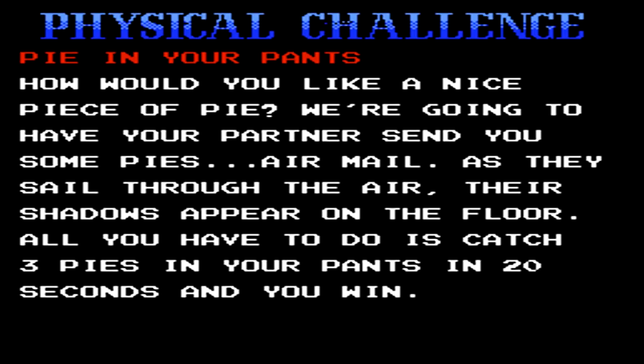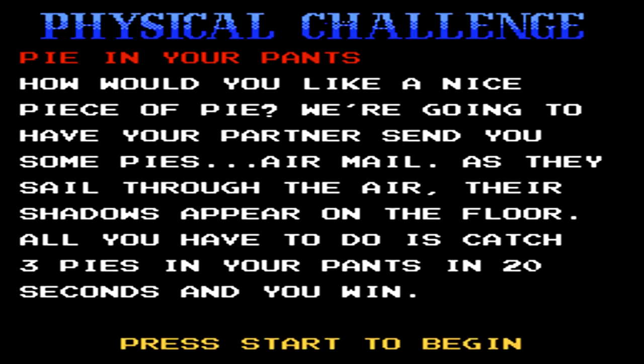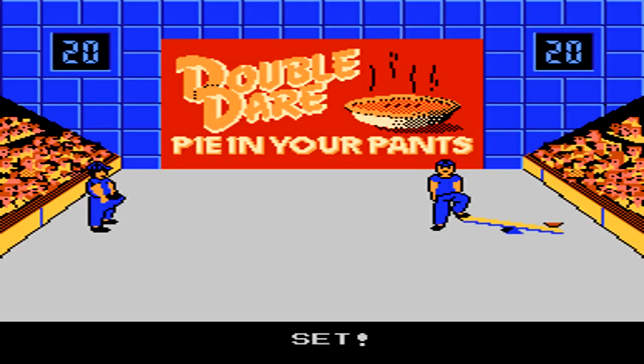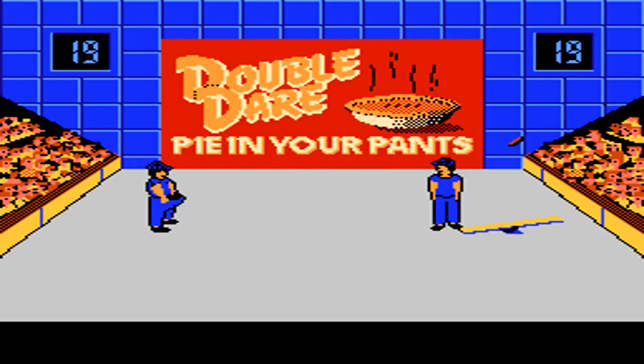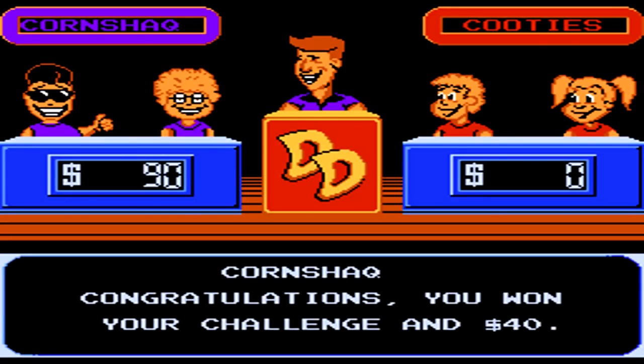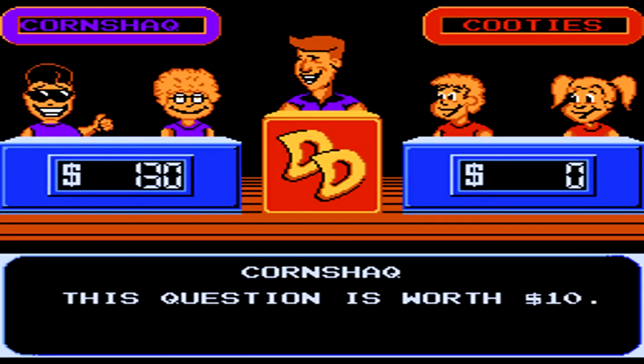The physical challenge we end up getting is Pie in the Pants. You hit a button to launch a pie up into the air, and then control the guy on the left to try to catch it in his pants. You must catch three of the pies to complete the challenge. While the hit detection can be a little bit off at times, this ends up being probably one of the easiest physical challenges. Once we complete it, we get the points — $40 — and move on to another $10 question.